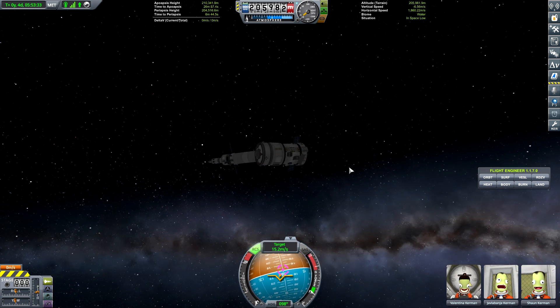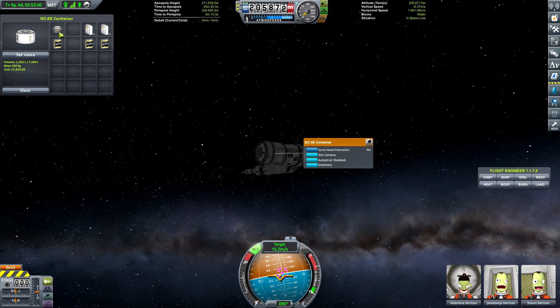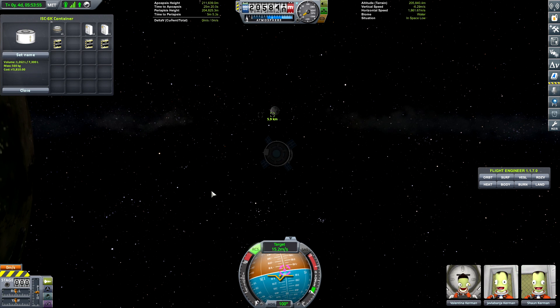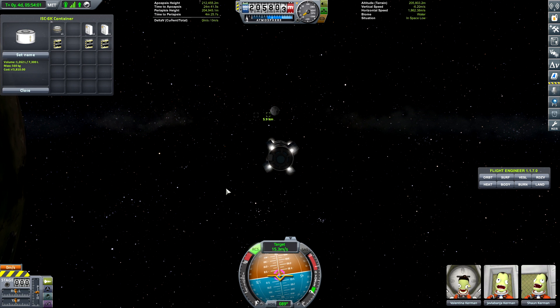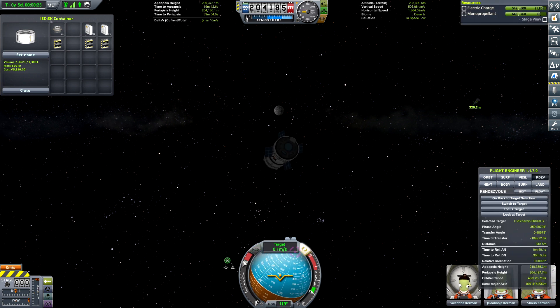We're going to set the other portion as our target, and she is going to orient herself pointing at that target and then start pushing using RCS towards it, hopefully without too much problem. We should be able to get there and pop a docking port on, connecting both portions into one glorious station.